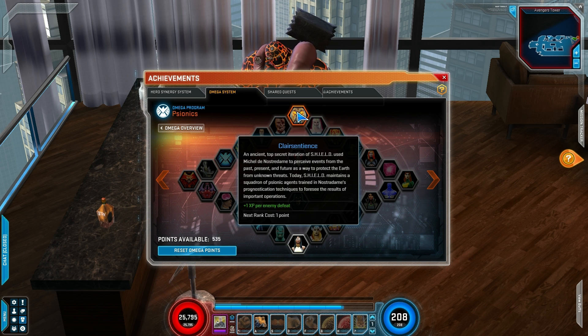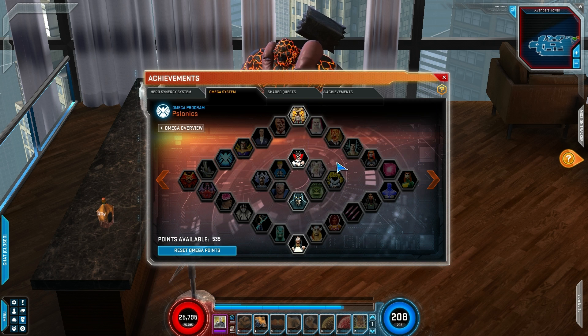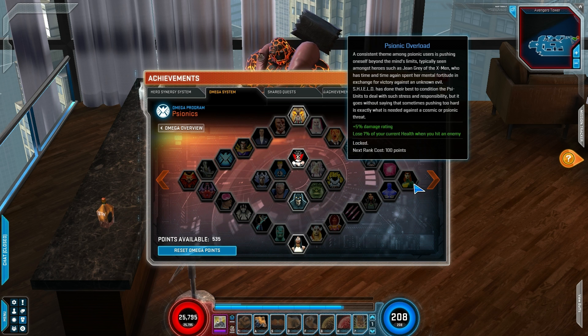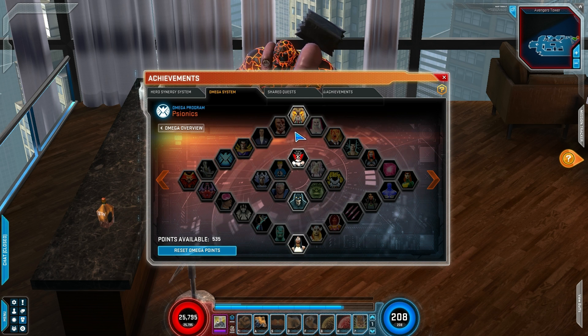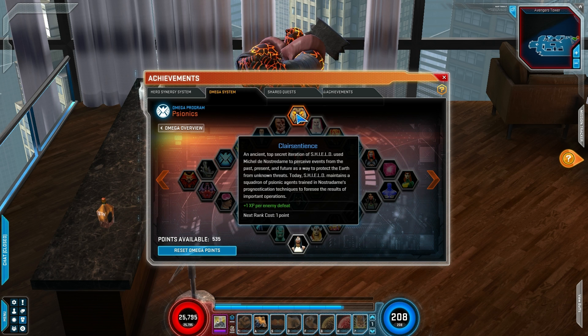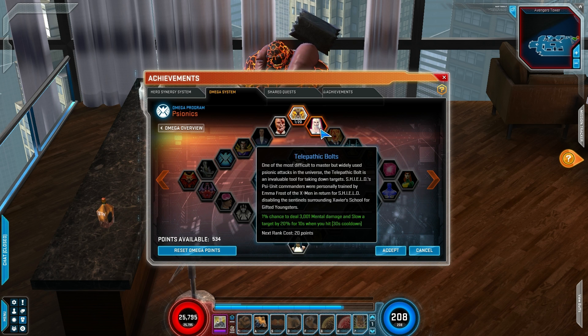On all these nodes, you put a point into this one — that's one XP per defeat. The way it works is you can't just come over here and say, I want Psionic Overlord. See how it's gray? You actually have to work your way towards things. If they're gray, you can't click on them. You have to start out always on the lit-up nodes, and as you get them, it unlocks all nodes that are touching. Now I can unlock these two because they're touching.